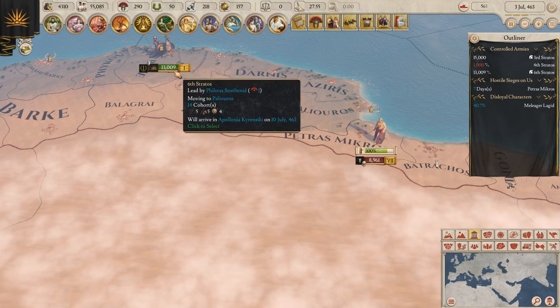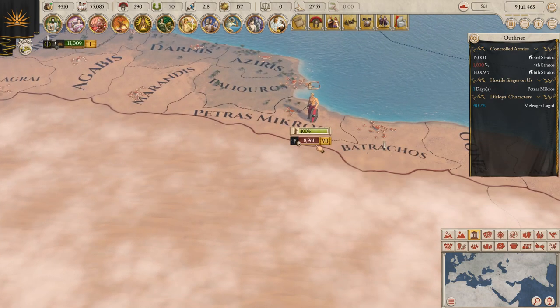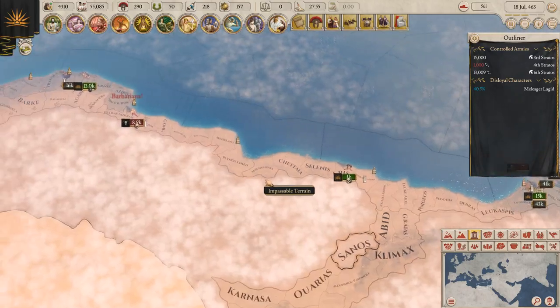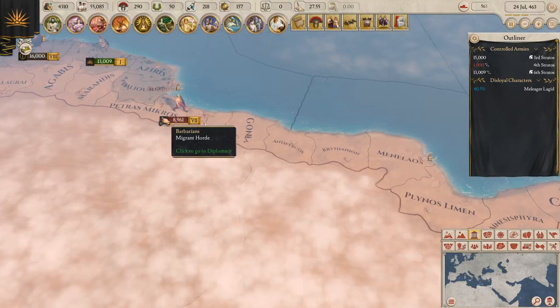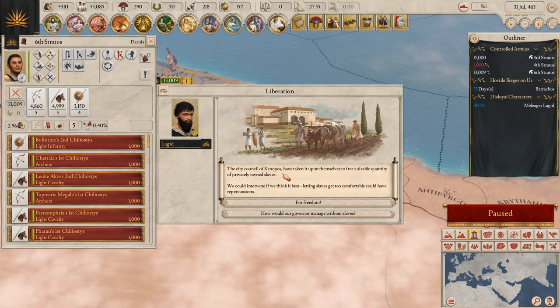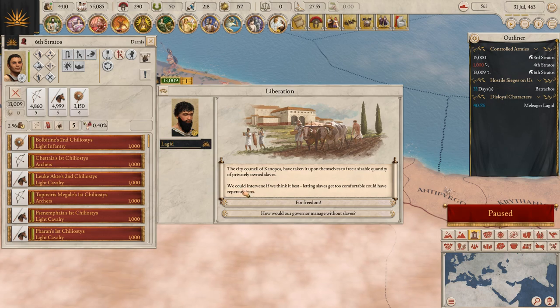Following this so we can gain morale and gain up some troops — we want to do whatever we can to get better, even though he is sieging down bit by bit here. Liberation — the city council of Kanopis has taken it upon themselves to free a sizable quantity of privately owned slaves. We could intervene if we think it's best; letting slaves get too comfortable could have repercussions.